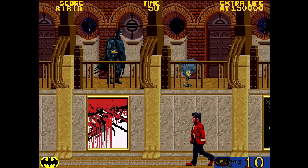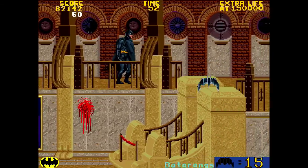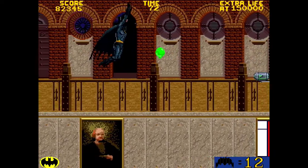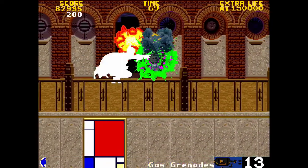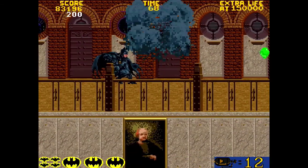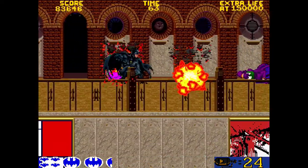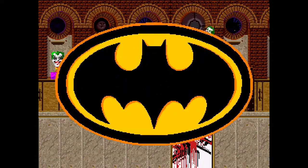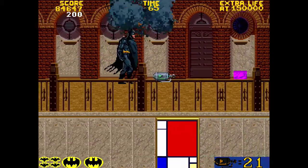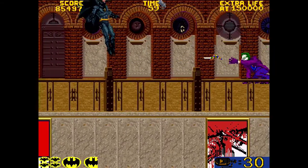Another thing I liked about the 1989 movie is surprisingly the soundtrack from Prince. There was of course 'Batdance.' I don't think that was in the movie, but they used 'Partyman' — that's the scene where Joker was making art over the existing art in the museum.